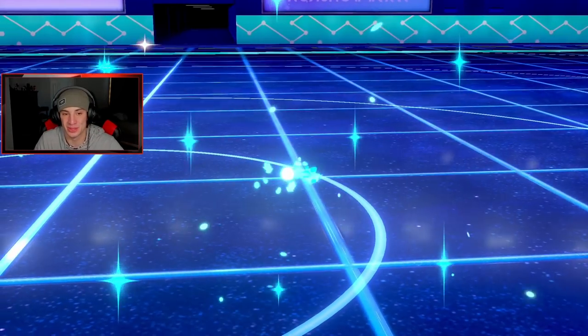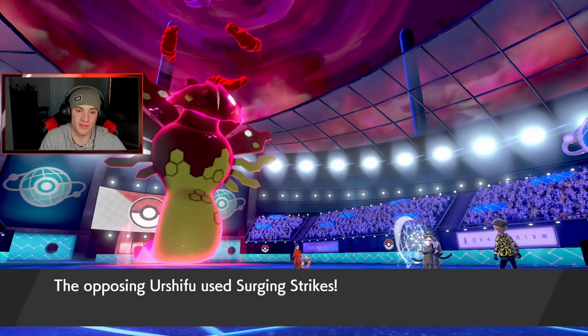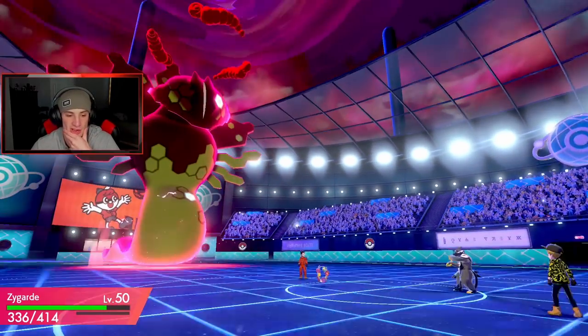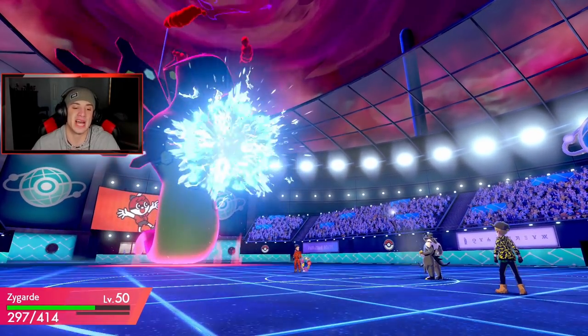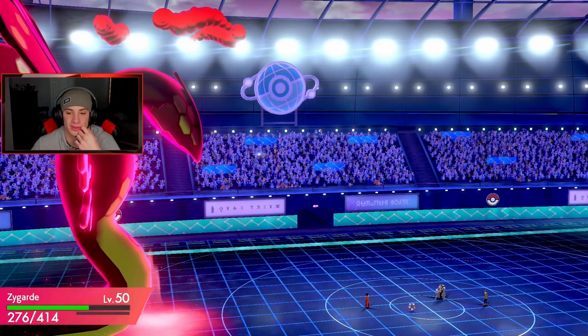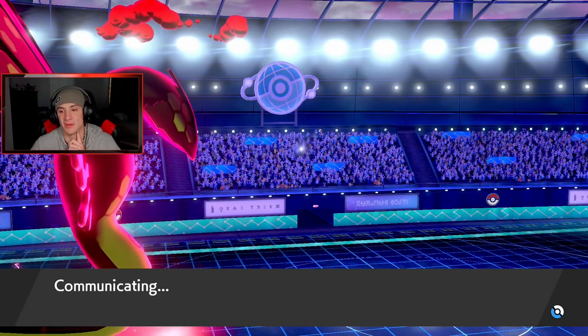Zygarde's a beast. I think Kyogre is going to be pretty cool to use, and Xerneas — the legendary from X and Y — is going to be a beast. He's just Surging Striking — I think he's banded into it now. That's fine, we got the defense boost. I might hit my own Zygarde on purpose just to do damage to myself, since his next Pokemon is probably going to be his Dynamax Pokemon.